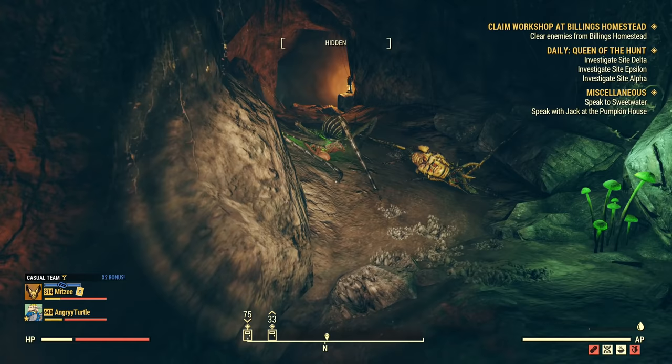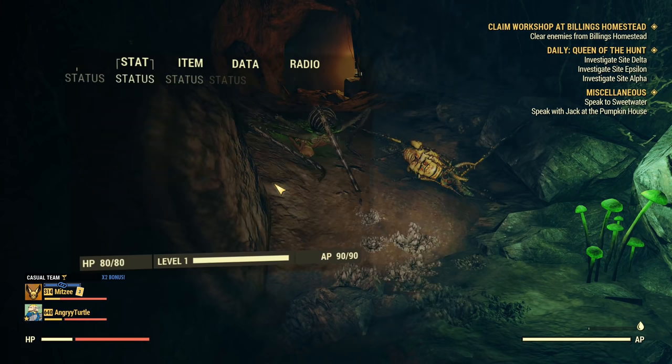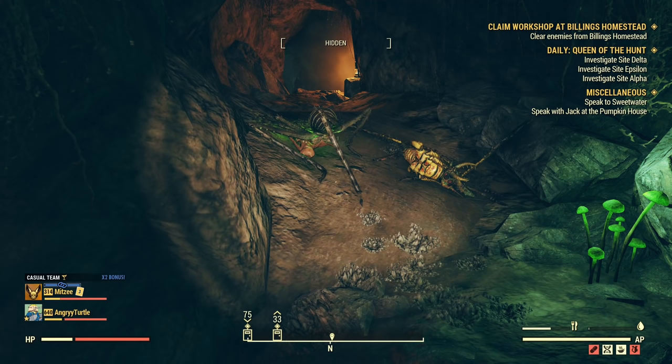In about ten tries, nine of those tries the crickets were able to get the Owlet before I was able to get to him. Some tips: you either use an explosive weapon like the Gauss shotgun or other explosive weapons, or you can try with Tesla. You need to shoot really fast and hope for a hit before the cricket one-hits the Owlet.